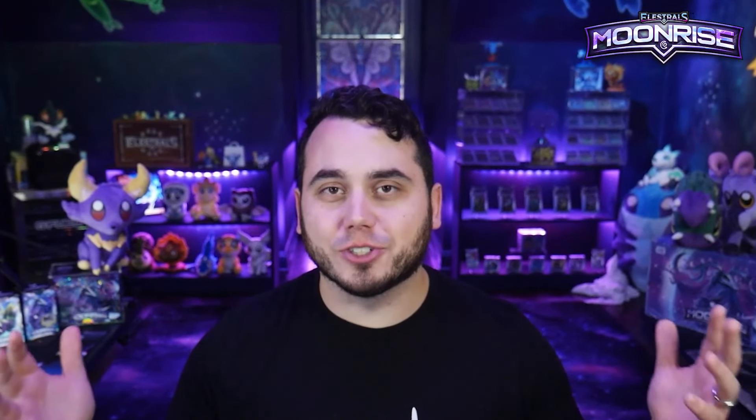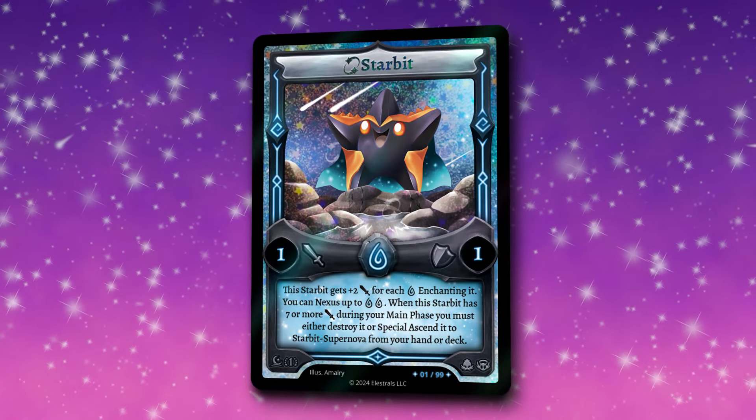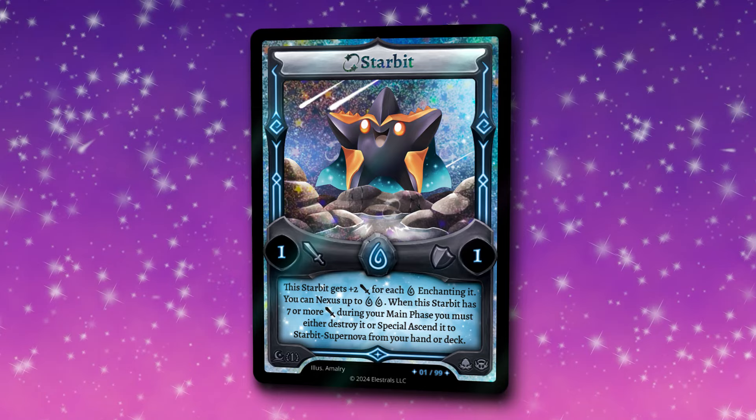Starbit is one of my favorite Elestrals coming in Moonrise, which is why it's also getting a brand new Stellar variant — Stellar Starbit. This card artwork is so beautiful, and it's a Stellar you do not want to miss out on when Moonrise drops. This is one I've got to get three copies of, and there's only going to be 99 ever made.